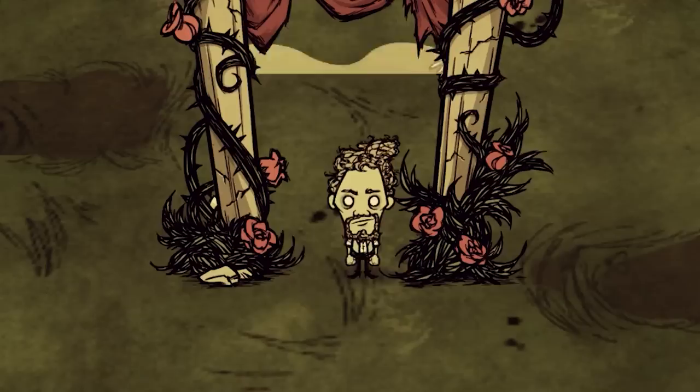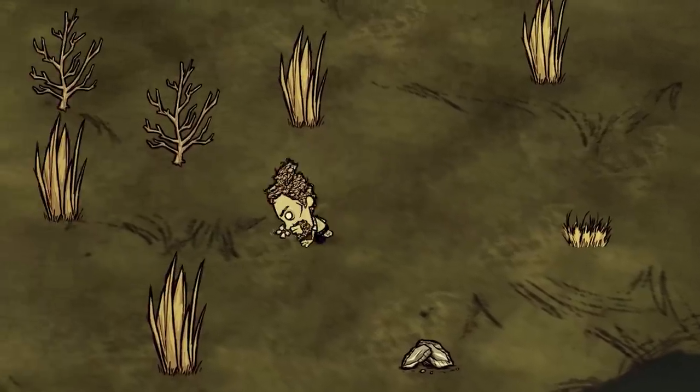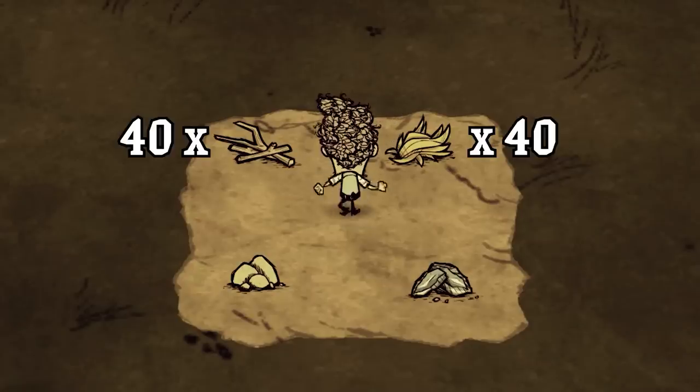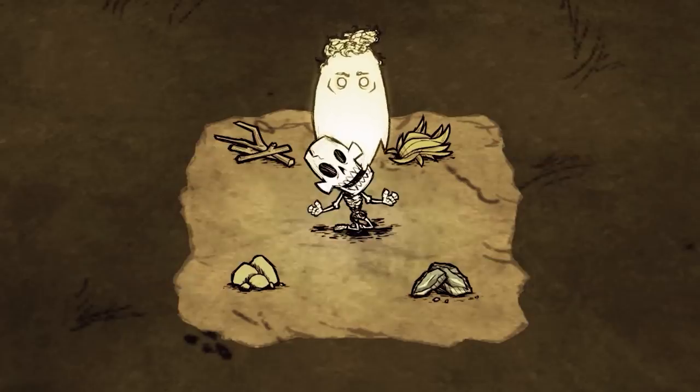Step 3: Scavenging. The moment you suck in the air of the constant, you ought to suck some supplies into your pants. Checklist: twigs, grass, rocks, flint. This tends to be the usual amount that lasts for the rest of my life, which is about a week on average.